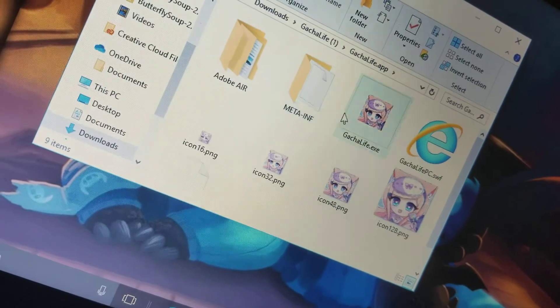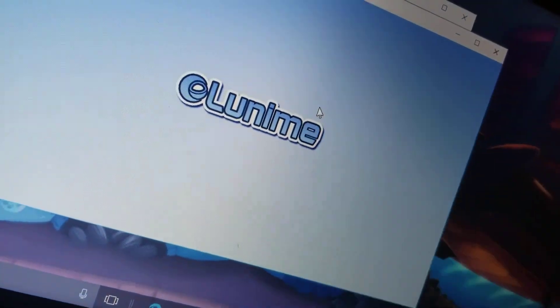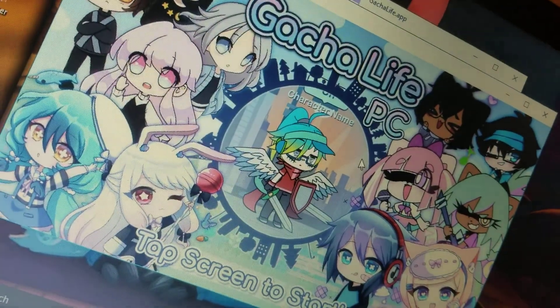I double click it again — gonna just press it once, let go of my mouse. You can see my mouse is over there, and it's right here. My other hand is holding the camera, obviously. It still doesn't work.